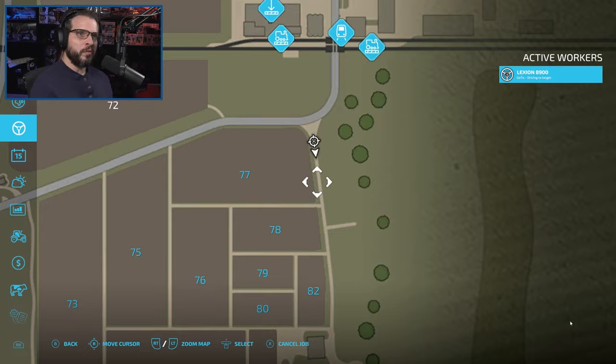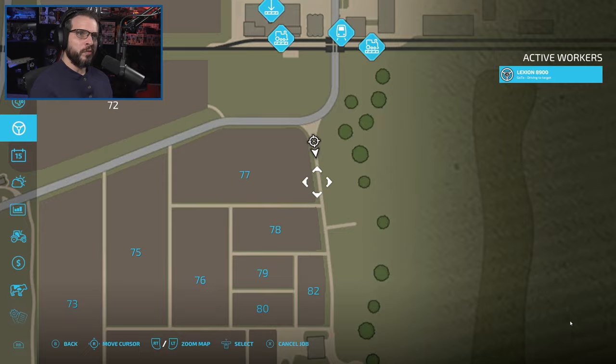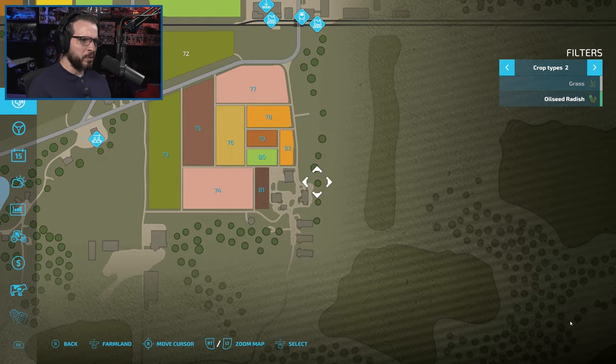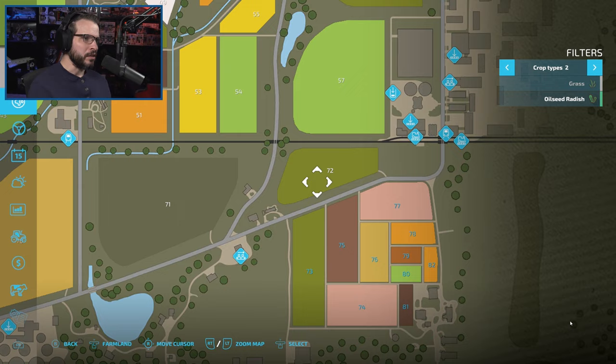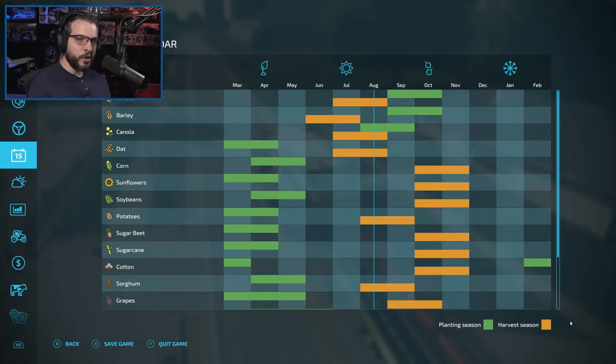All right, the harvester will drive automatically while I talk about other things. I need to figure out where I'm going to put the pigs — probably down here somewhere once I get this smoothed out. The chickens are going to be in the same area. If worse comes to worst and we can't fit the pigs over here, we do have all this grassland that I can smooth out and put pigs on that side as well.